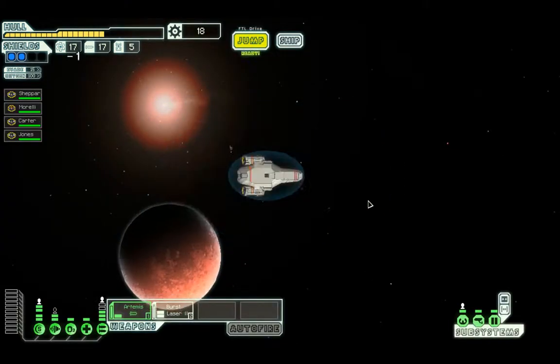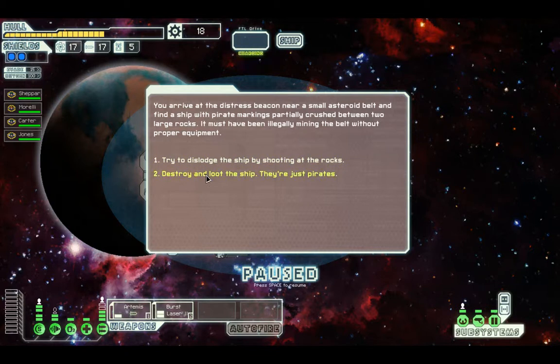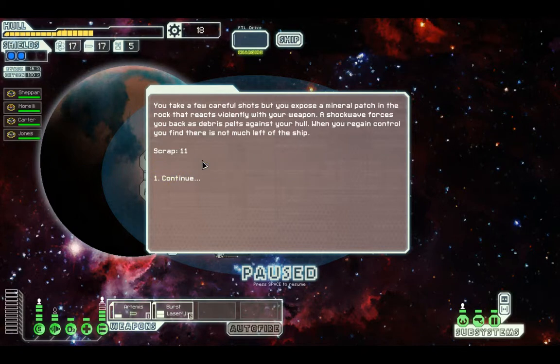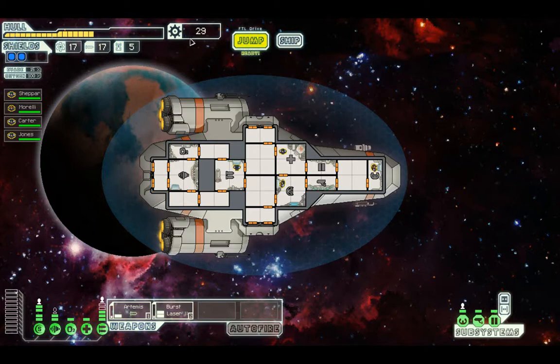So we've got a distress call. You arrive at the distress beacon near a small asteroid belt and find a ship with pirate markings partially crushed between two large rocks. It must have been illegally mining the belt without proper equipment. Try and dislodge the ship by shooting at the rocks. I'm going to try and dislodge — it might give us a reward. You take a few careful shots but expose a mineral patch in the rock that reacts violently with your weapon. A shockwave forces you back as debris pelts against your hull. When you regain control you find there's not much left of the ship. Well, we've got eleven scrap for it.